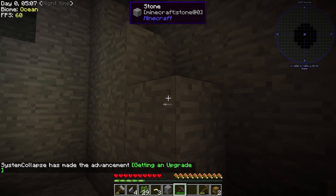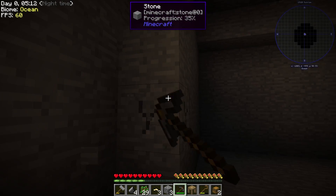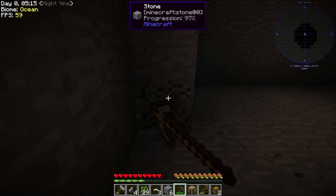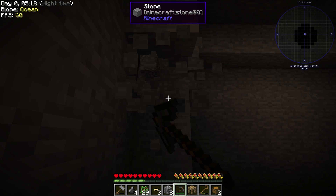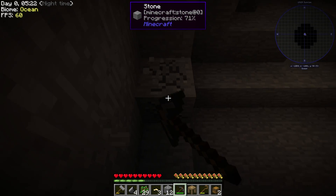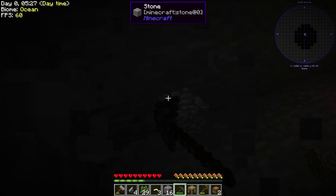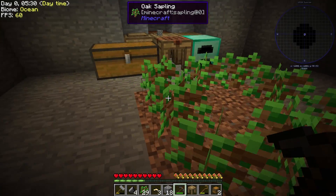I'm actually curious if this thing can vein mine. No, it can't — still can't work on stone. Definitely a limitation we're just going to have to deal with. I didn't think they were going to let us just vein mine the entire countryside — that would make our life a lot easier. We'll have to do it a little more manually until we get ourselves a tool forge, if we can actually get a hammer.